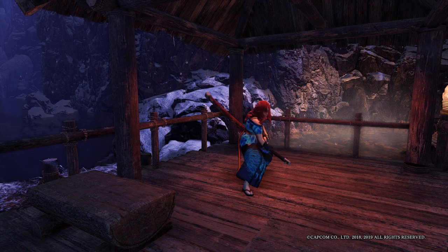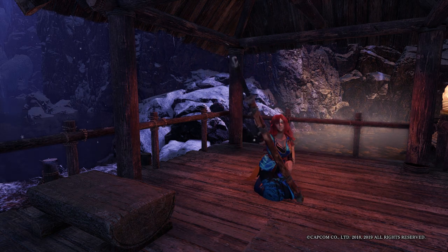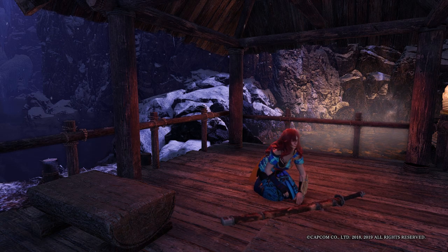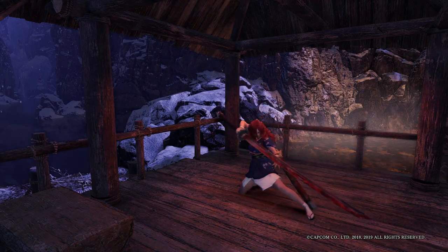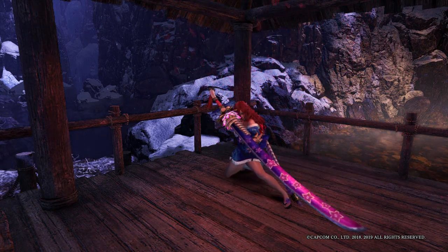Now if you use these weapon mods, I highly encourage you to use the kimono armor mod as well. It makes you feel like a hot samurai woman, straight out of anime. There are three variations for these kimonos and they replace the Ingot Alpha, Rathalos Alpha, and Legiana Alpha layered armors, and they have jiggle physics too.